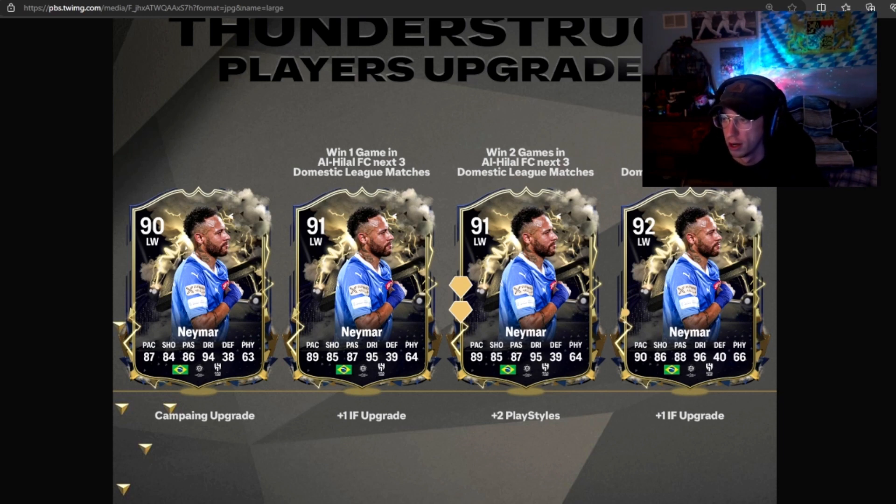They spelled 'campaign' wrong but we'll forgive that. Looking at the campaign upgrade: Neymar is going to start as a 90. He goes up to a 91 if Al-Hilal wins one game out of their next three league matches. Cups and friendlies don't count — it has to be a league match. If they win one out of three, he gets a plus one. If they win two out of three, he gets a plus one and two play styles added to his card.